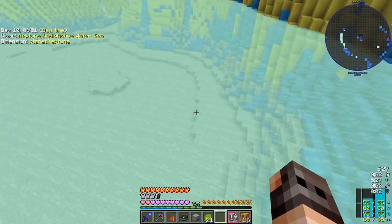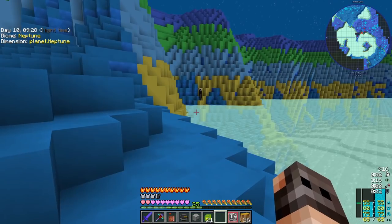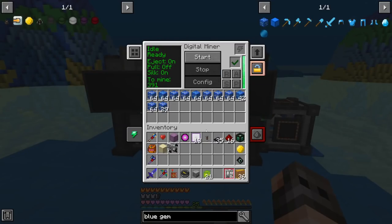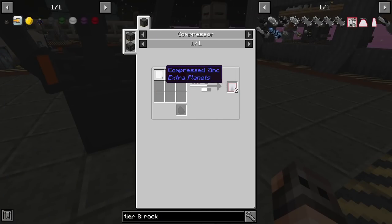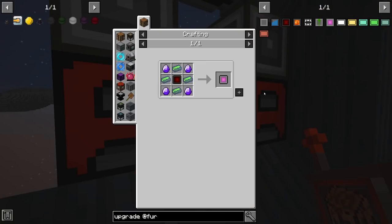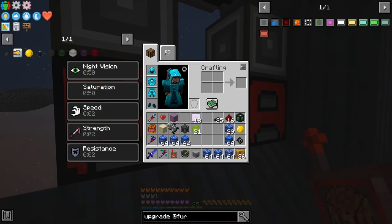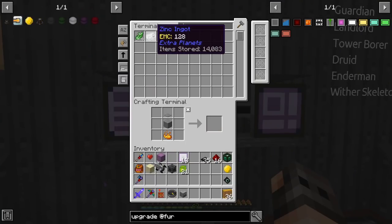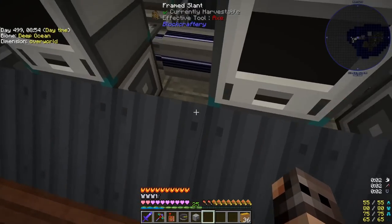We got the key — tier 8 rocket schematics. It was called radioactive water, so it was water after all. We need the blue gem to make the chaos catalyst — we need all the gems, so that's going to take a while. That enderman is wearing a mask; if I look at him will he see me? Yes — and he dropped into water. We don't need that much zinc since we're doubling it anyway. The tier 8 rocket looks weird but it's easy to craft — just compressed zinc.